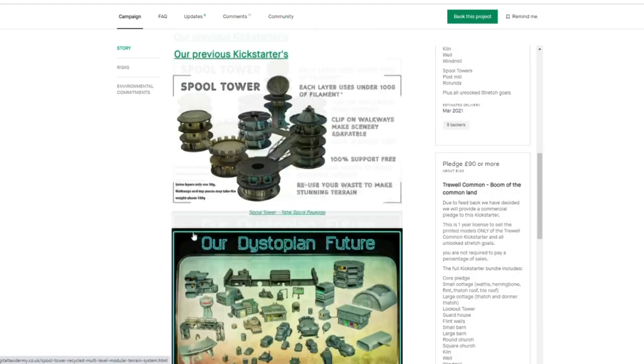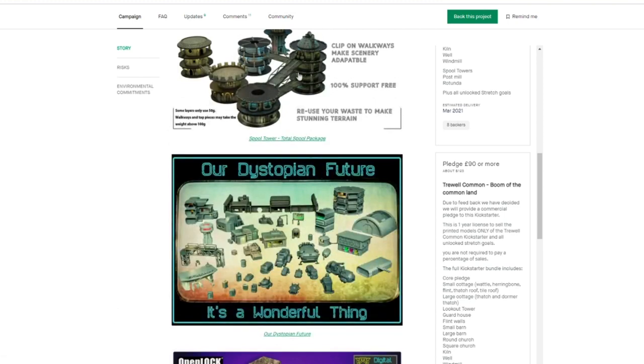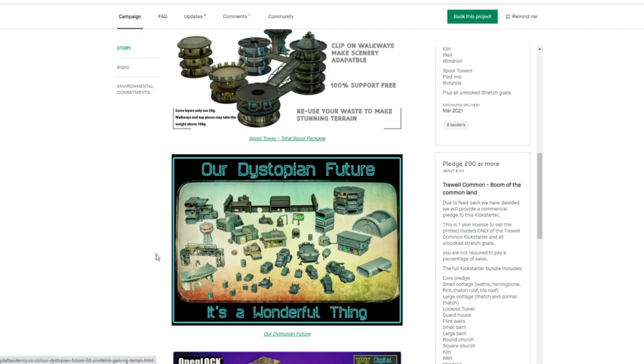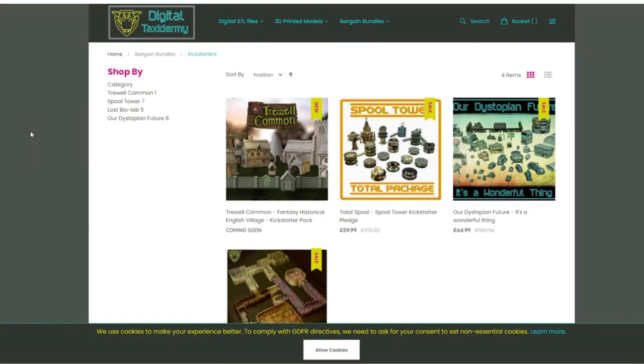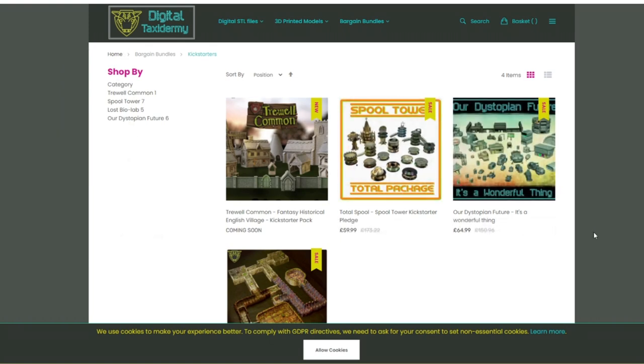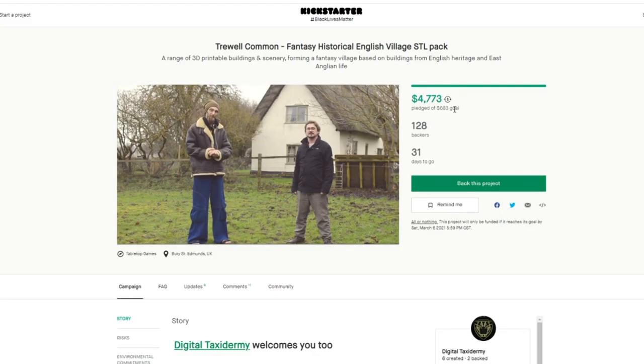They're also showing previous Kickstarters here — there's a ton of really cool models. Especially this sci-fi set, which I really like a lot and which reminds me of Necromunda. It's very versatile. Their last Kickstarter created these sci-fi dungeon type files. If you go to their website at Digital Taxidermy you'll find their previous models available for purchase. So far they've already raised $4,700 with 128 backers and still have a month to go — I'm filming three days after they launched, so I do think they're going to raise quite a bit more and hopefully unlock more stretch goals.